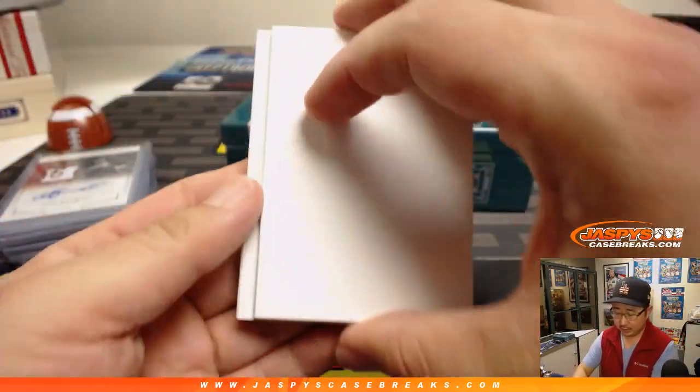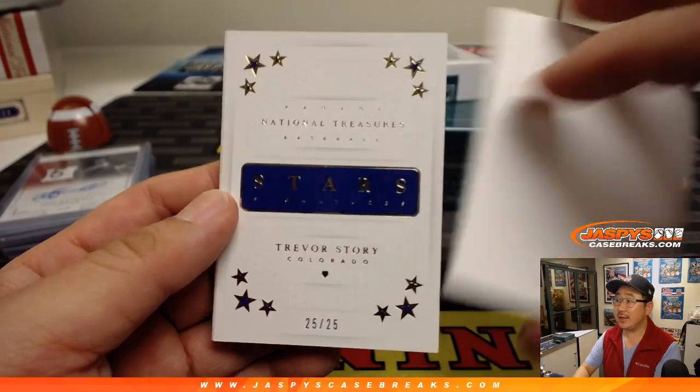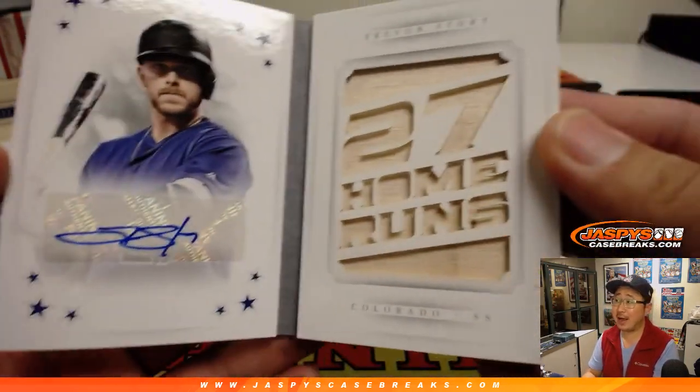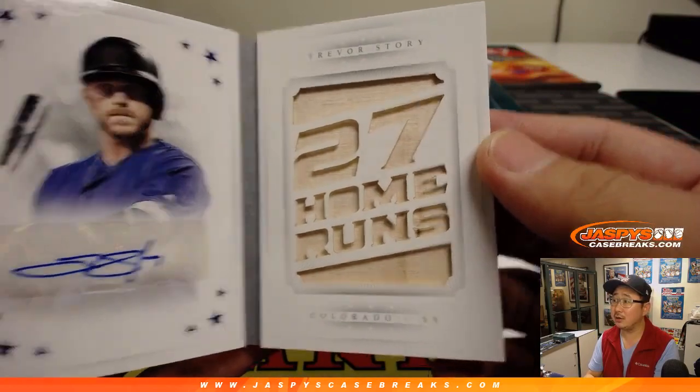And the booklet is 25 out of 25 — Trevor Story, autograph and a piece of his lumber. Nice.